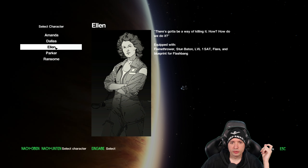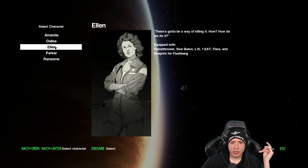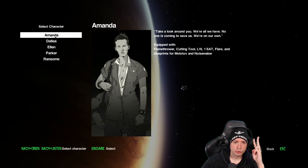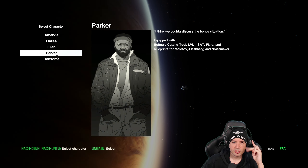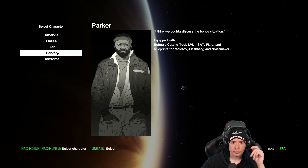Ellen has a flamethrower, stun baton, level 1 sat flare. Flamethrower is really good. Shotgun on Dallas, bolt gun, cutting tool, flare — but she doesn't have the cutting tool. I think the best pick right now seems to be Amanda. She's got the flamethrower and the cutting tool, which I'm sure are both very useful.